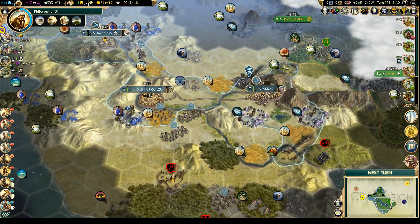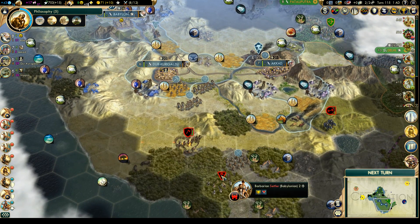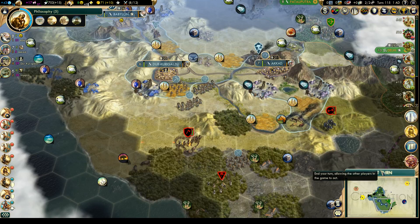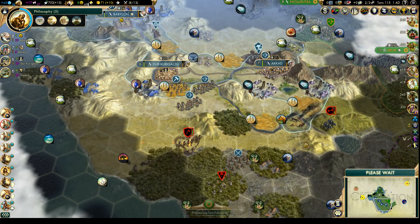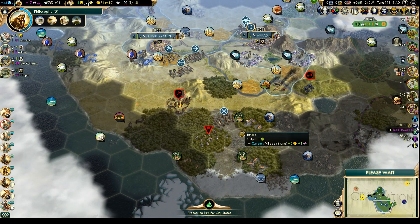Hello everyone, welcome back to Let's Play Civilization V Vox Populi. In this episode, our settler got captured by barbarians, so we're chasing him down. Because this barbarian camp popped up pretty close to where we wanted to settle another city, I'm hoping we can catch him and put this unfortunate incident behind us.